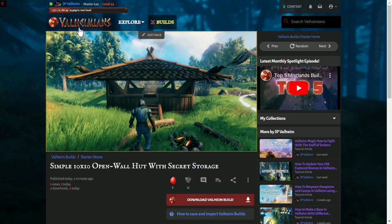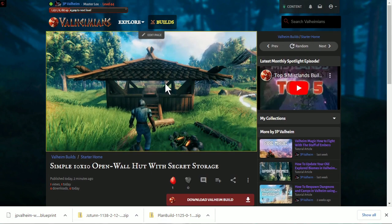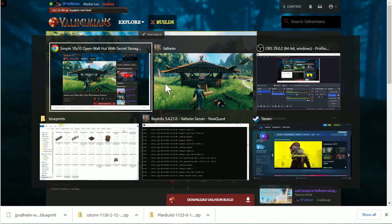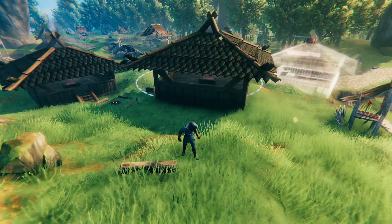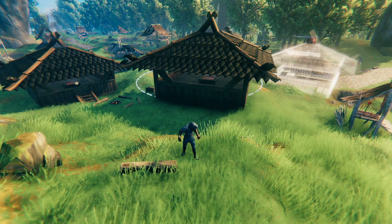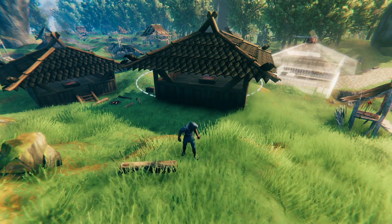Now anybody can go to the Valheimians website and click 'Download Valheim Build,' and that's going to download the same file that I uploaded. When you use plan build, you can just drop it in like I showed you earlier. Consider checking out my tutorial about getting your very own dedicated Valheim server. Thanks for watching, and I'll see you next time. Bye!